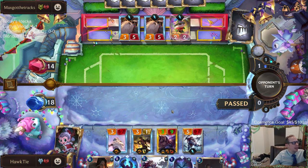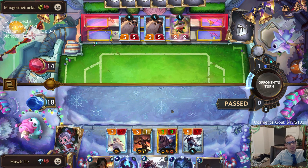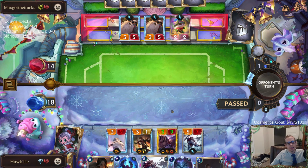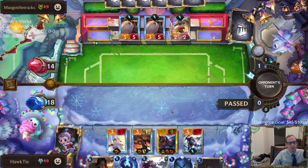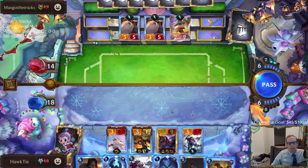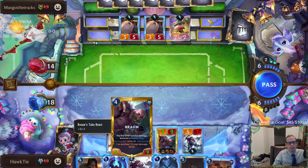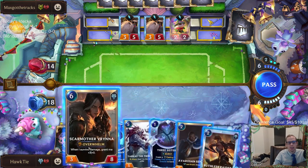There's aggro, control, and midrange — they do a really good job of balancing the game. There are 10 regions; in Magic there are five colors, there are 10 regions here. You can play any region and be successful. They do a good job balancing. In Magic, when they print a card that's way too powerful it gets banned and you just can't play it anymore. With this game when they print a card that's too powerful, they can adjust it — they can buff or nerf cards, they can change the cards.